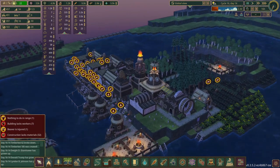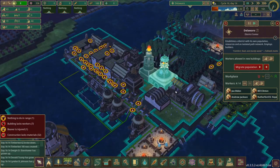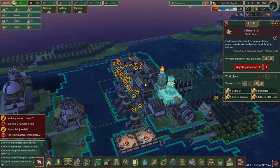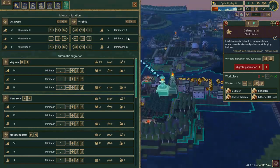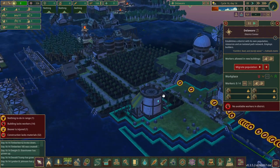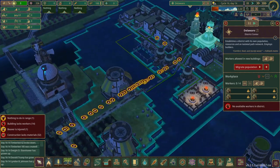Uh oh - why do they not have any food or water? Don't they have this being delivered? As an emergency measure, these guys have 63 beavers. What we're going to do is migrate all of them right next door to New York. Now these guys are going to go and drink and eat all the resources from here, and they'll be satisfied while I try to figure out a long-term solution.